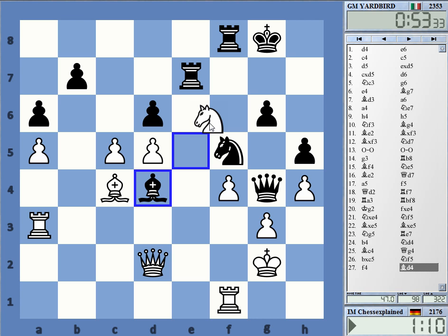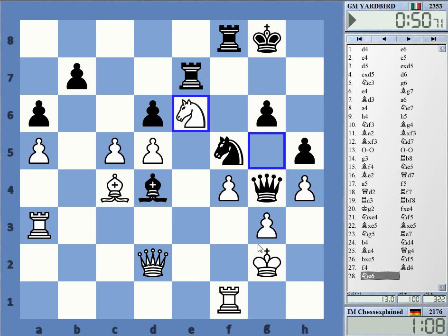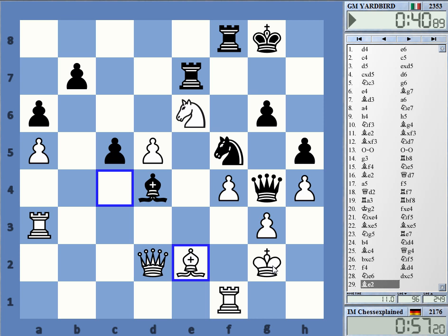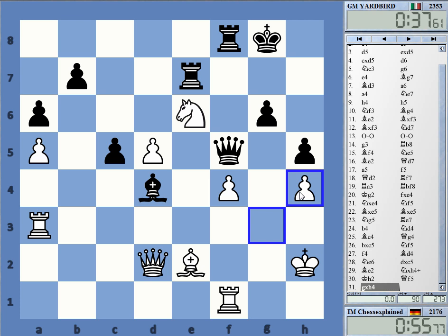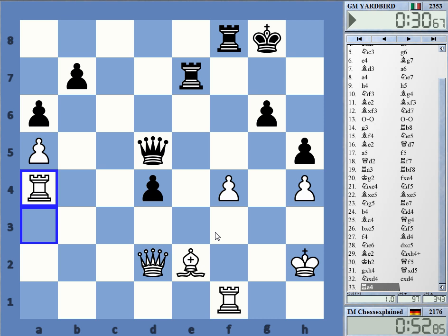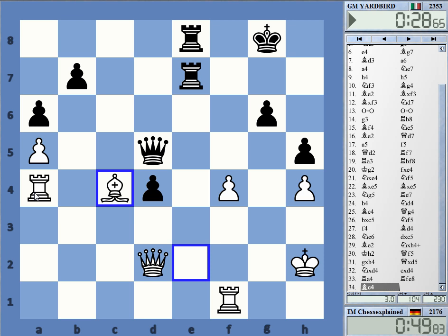g4 and then what, g3? Very tough to play. Bishop e2 was my original idea — time warning. The queen has no square, only this one. Still an awfully messy position. Bishop c4 — oh yeah, it's still good.